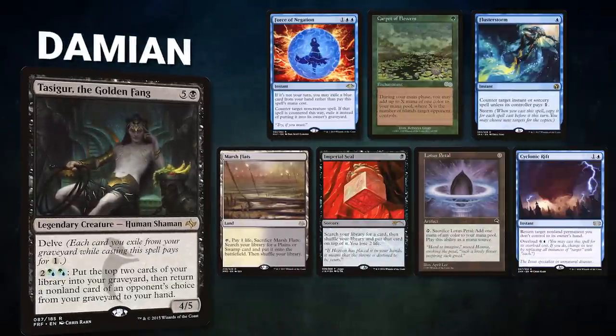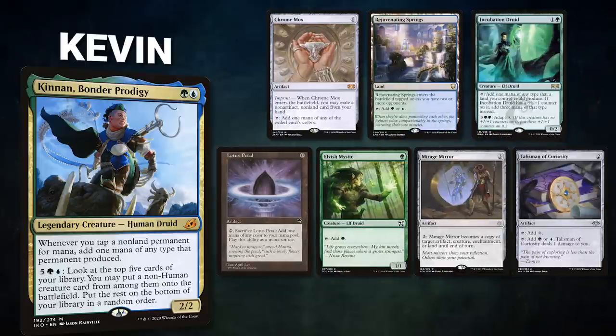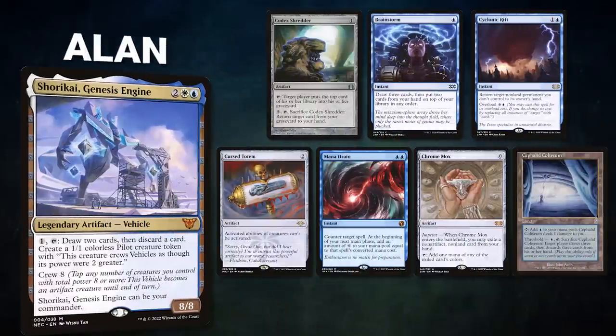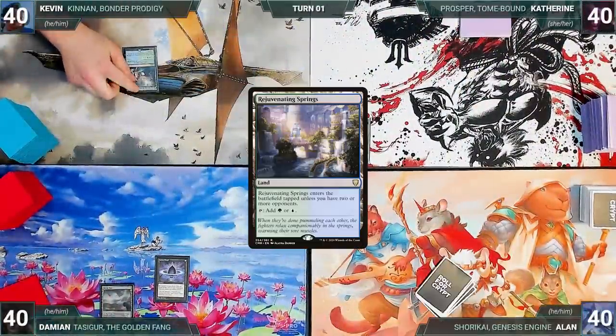Game two begins. Damien's opening hand contains a Force of Negation, Carpet of Flowers, Flusterstorm, Marsh Flats, Imperial Seal, Lotus Petal, and a Cyclonic Rift. Kevin's opening hand contains a Chrome Mox, Rejuvenating Springs, Incubation Druid, Lotus Petal, Elvish Mystic, Mirage Mirror, and a Talisman of Curiosity. Katherine's opening hand contains Verdant Catacombs, Praetor's Grasp, Forbidden Orchard, Gamble, Sensei's Divining Top, Jeweled Lotus, and a Ragavan, Nimble Pilferer. Alan's opening hand contains Codex Shredder, Rainstorm, Cyclonic Rift, Cursed Totem, Mana Drain, Chrome Mox, and a Cephalid Coliseum. Damien gets to start us off.